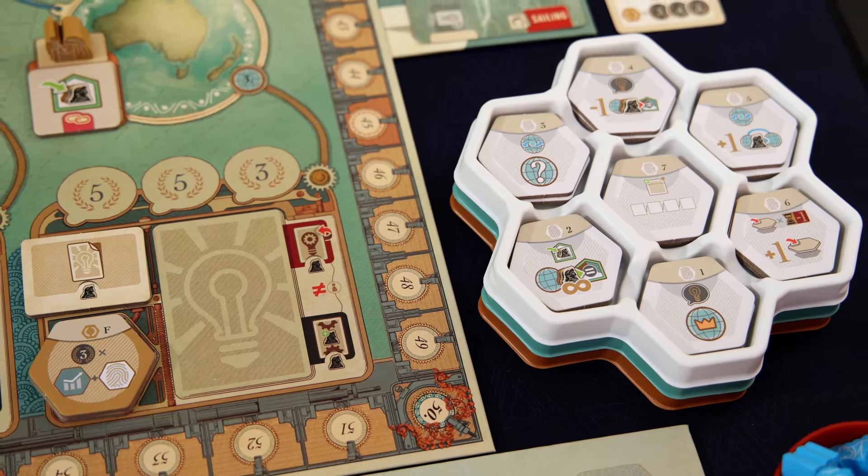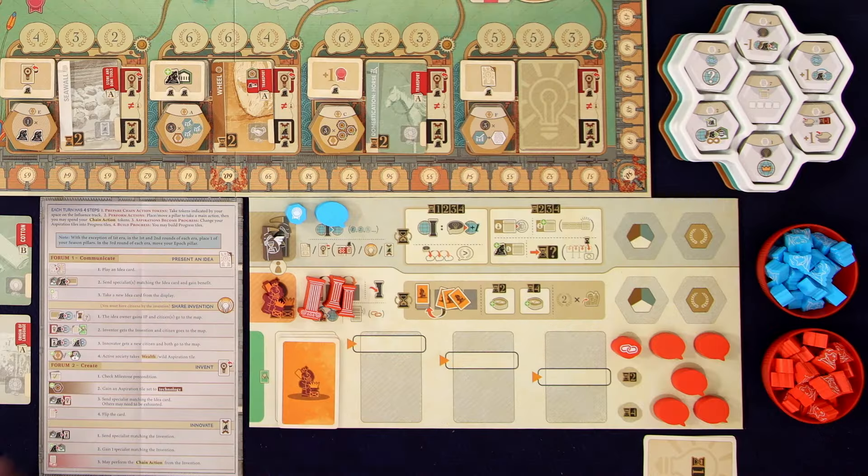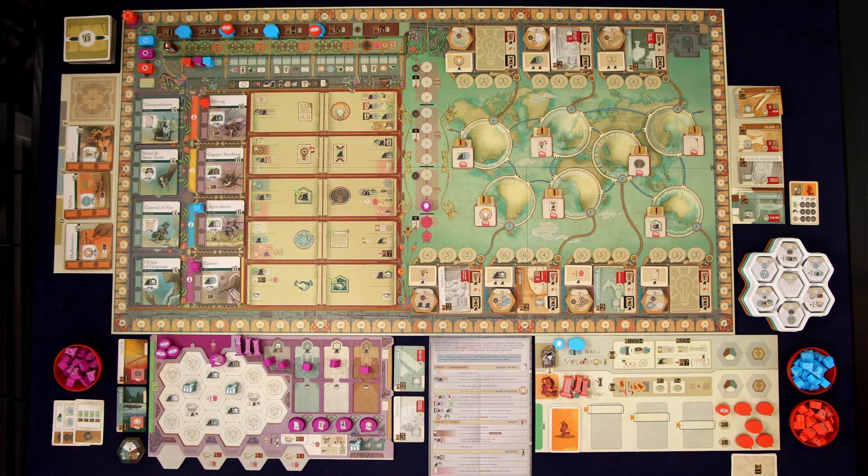I got everything set up for a solo game. You're going to want to set it up as if you were playing a three-player game, because we're going to be playing against a team of two bots. The first is Kronos, and he's going to be in blue, taking really simple predictable actions. The second solo opponent is Hephaestus, who is a little more complex and plays much more like a regular player. In order to win, we actually have to score better than their combined scores, which is why we only have one scoring marker for them.